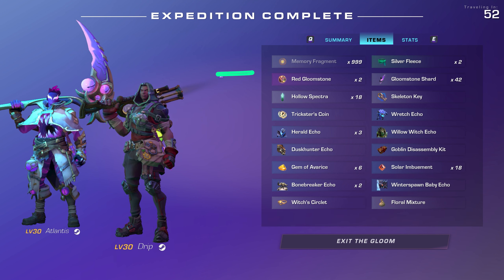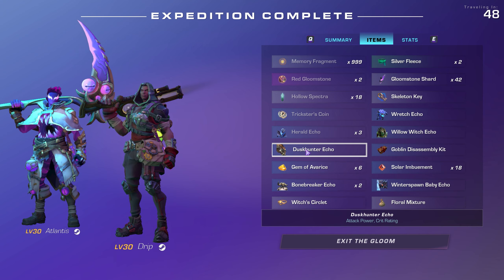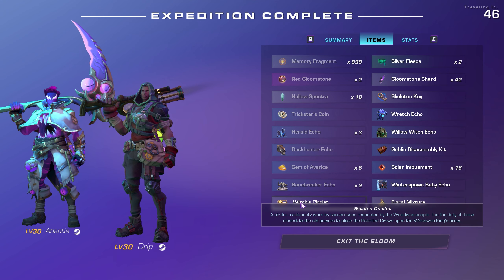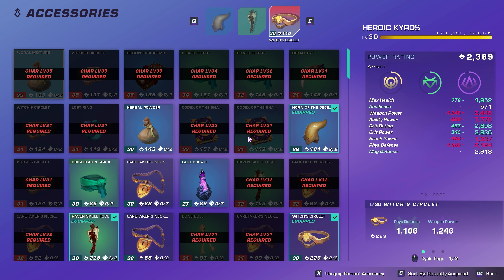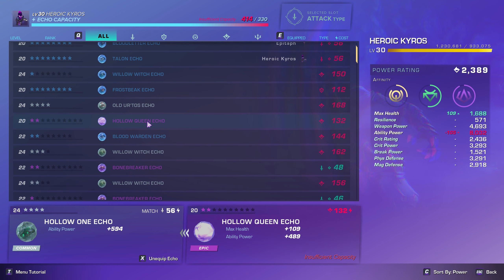You can see some of the loot drops in various items, including tons of memory fragments. This particular run gave at least 999 memory fragments, maybe more, and a ton of other resources, echoes and relics. Here are some examples of accessories you could find. You'll notice there are relics that are higher than level 30, allowing you to stock up on items you can use once the level cap is increased during a future content drop.